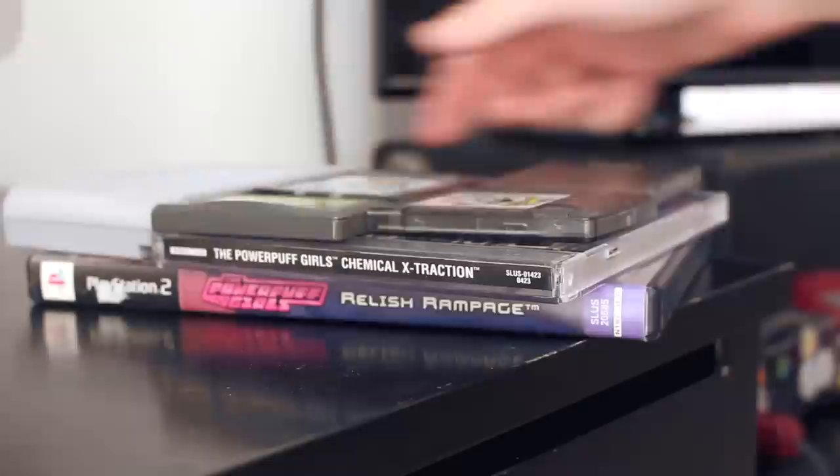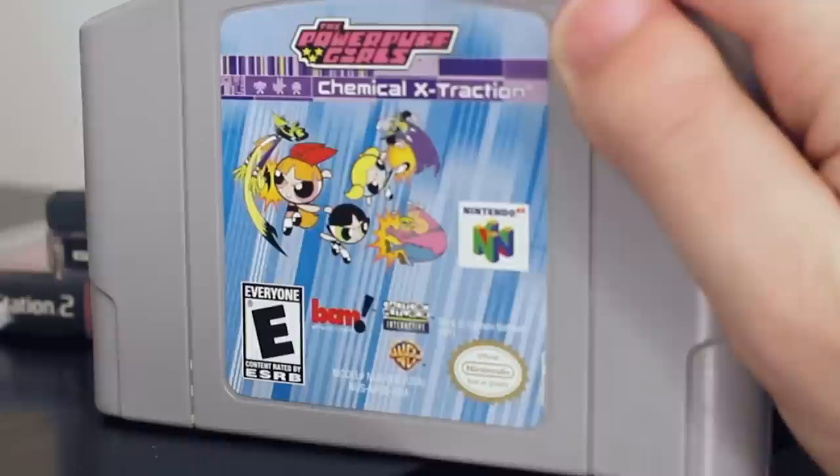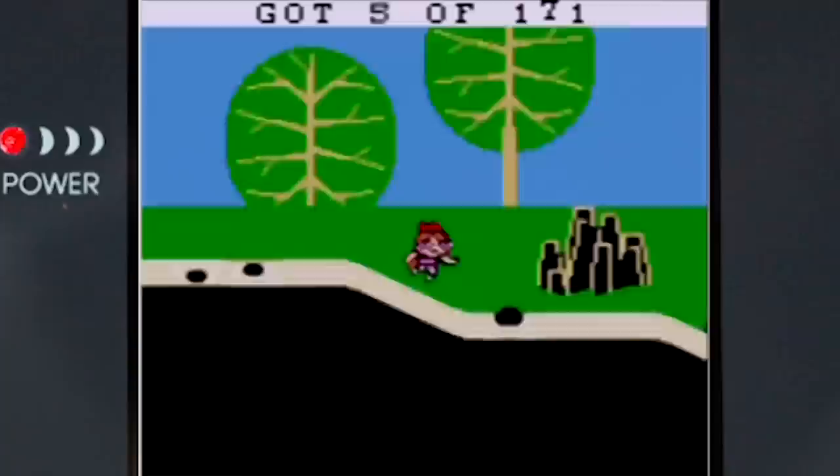As long as I have all these Powerpuff Girls games handy, how about a bonus video? The Powerpuff Girls Chemical Extraction, published once again by BAM Entertainment. This is a fighting game that was released in 2001 on both the N64 and PlayStation.